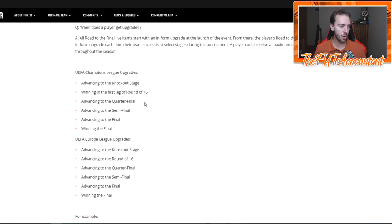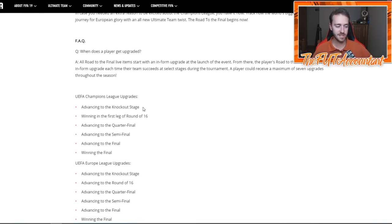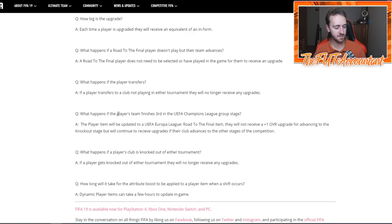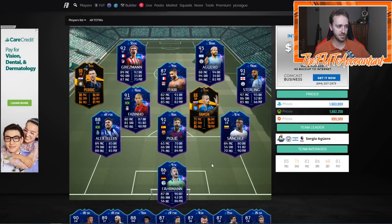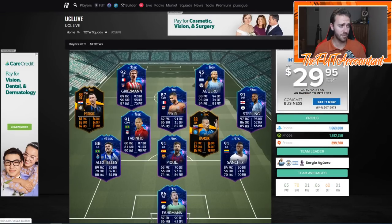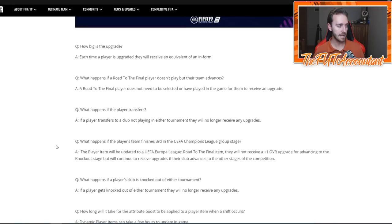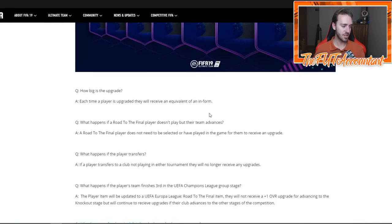The first two upgrades just require getting to the knockout stage or winning the first leg. Additionally, players whose teams finish third in the UCL group stage get moved down to Europa League. They won't receive a plus-one for advancing to the knockout stage, but will continue to receive upgrades if their club advances further. Last year, Homsic, Parasic, Ben Yetter, and Kondogbia were hyped up because they went down to Europa League and their teams performed well.